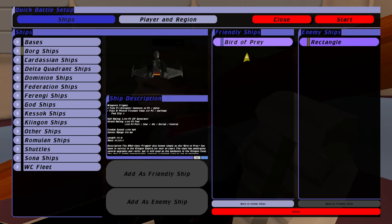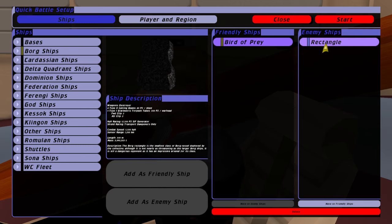We've got a bird of prey, and I'm going to be in a bird of prey as well. They've come across a Borg rectangle, which is essentially a probe vessel in Armada 1, Armada 2, and several well-known mods out there at the moment, including Star Trek Commander 3, the final mod.